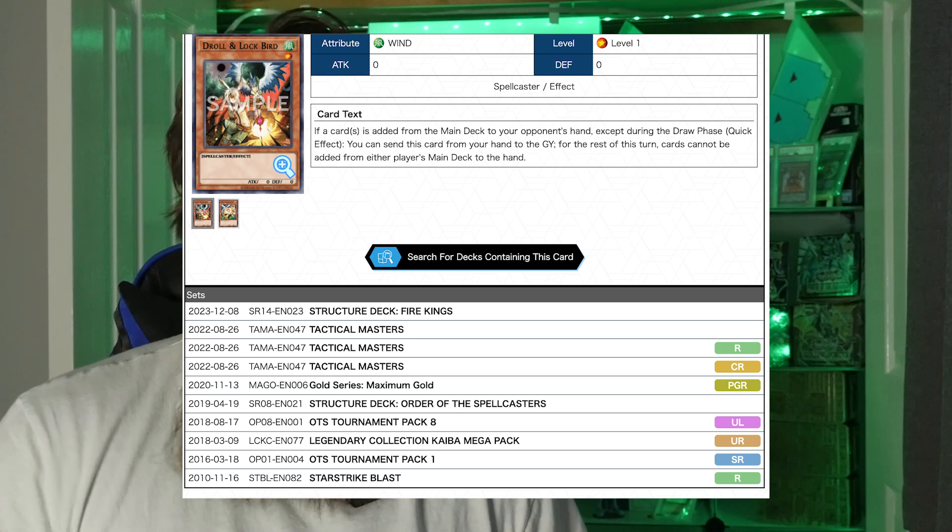The next card drops in and out of the format but is definitely one you want to buy, and that is Droll & Lock Bird. Both Droll & Lock Bird and Infinite Impermanence came in the Fire King Structure deck, so buying that deck ticks off two must-haves at once. You can also look at the Traptrix Structure deck which brought Evenly Matched and Ash Blossom. Droll & Lock Bird is one of the only hand traps that acts as a continuous floodgate — similar to Dimension Shifter — carrying over for the entire turn. It stops both players from adding cards from their deck to the hand for the remainder of that turn, which is incredibly important in a format where decks constantly search from deck to hand.